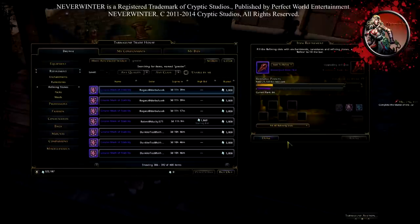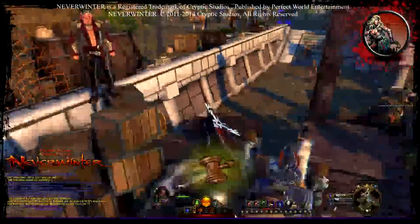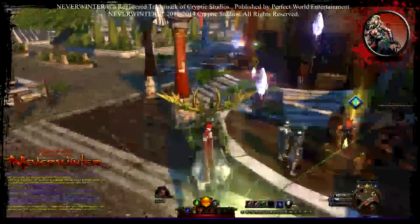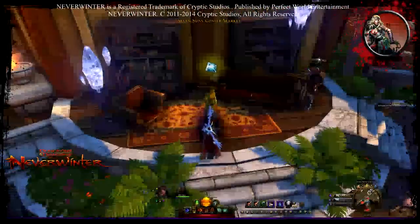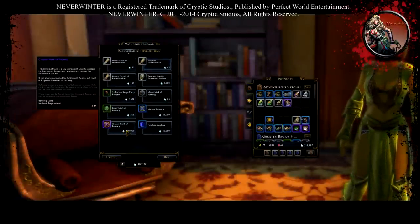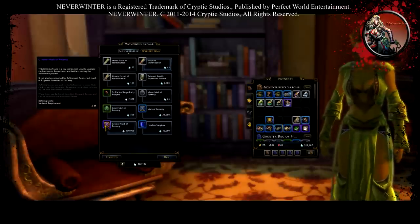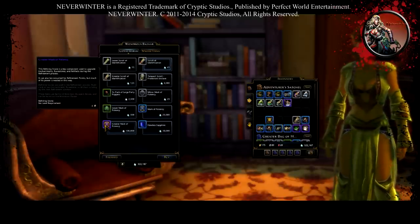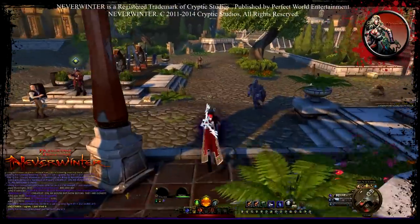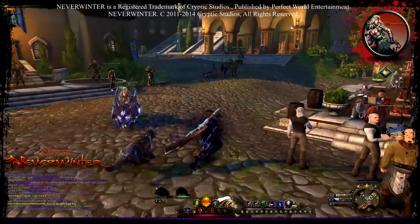I think there's a place I can get it — yes, there it is: Greater Mark of Potency. You can buy it for 100,000 Astral Diamonds. They drop from epic dungeon bosses and can also be found in the Wondrous Bazaar, which is what this is right here.